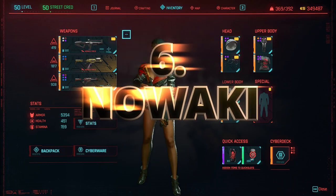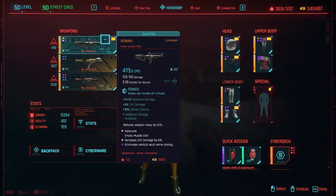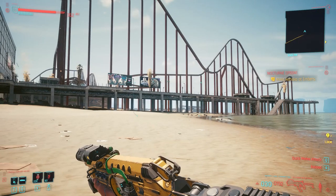I'm going to go from worst to best. The one I was least excited about is the Nawaki. This one reduces weapon sway by 50 percent, and I expected it to be very accurate because the attack speed is slow. I thought it would be the most accurate assault rifle in the game.